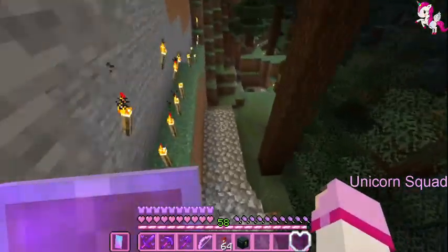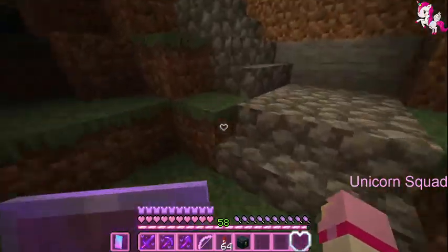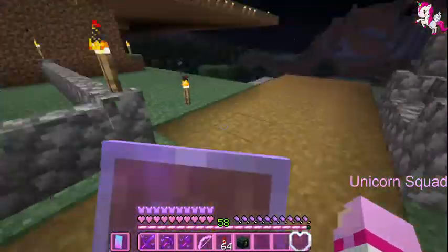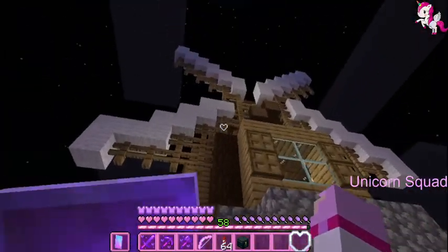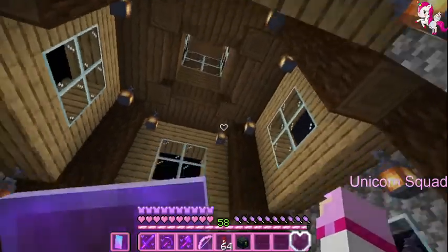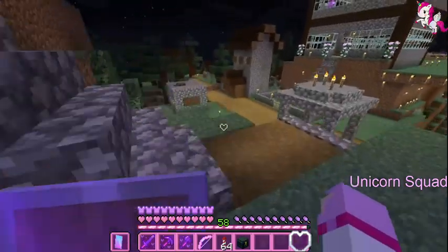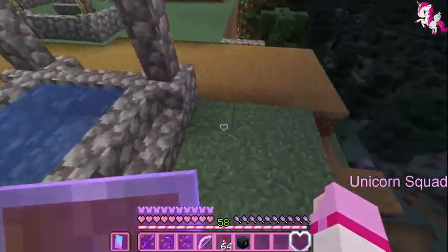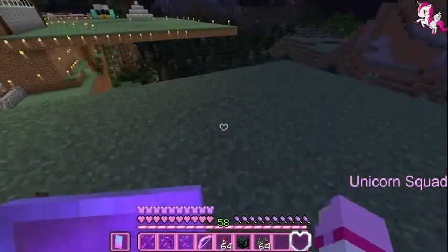I'm gonna take out all of these trees and put some buildings here — like a town or something. I'm gonna make the wheat field right over here. I've made a staircase up and a windmill right over here, and I've filled it with furniture just to make it more decorative. I'm gonna need loads of water buckets and seeds — seeds I already have.